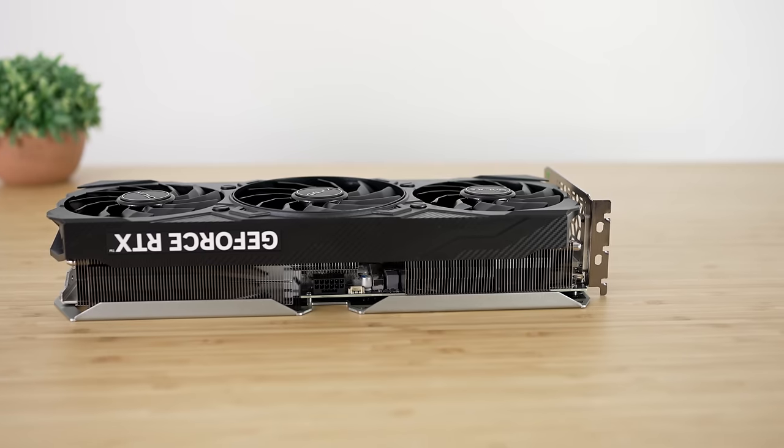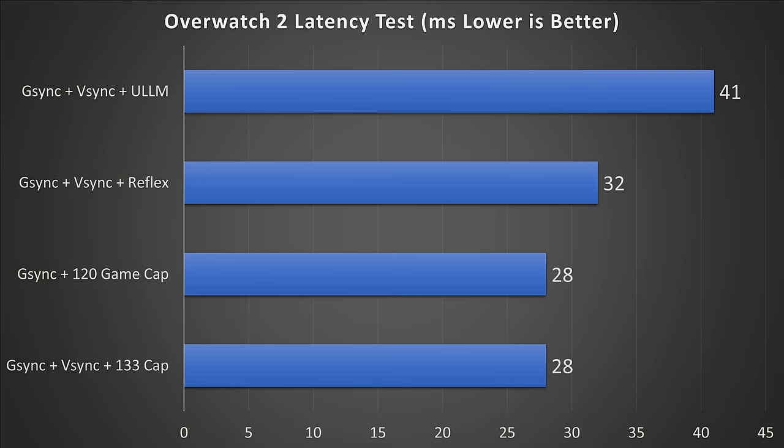Starting with Overwatch 2, something was clearly going wrong with Ultra Low Latency Mode on the latest drivers — 41ms of total system latency is roughly 46% higher than the best result. The best result was G-Sync plus V-Sync plus the 133 cap at just 28ms, closely followed by the 120 FPS cap plus G-Sync and no V-Sync at the same 28ms. Third place was G-Sync plus V-Sync plus Reflex at 32ms.